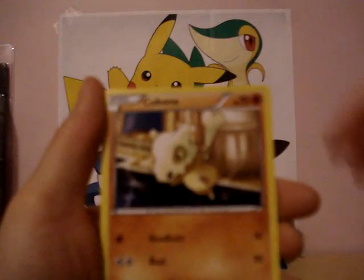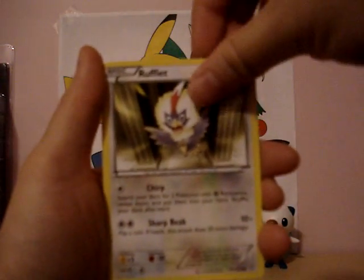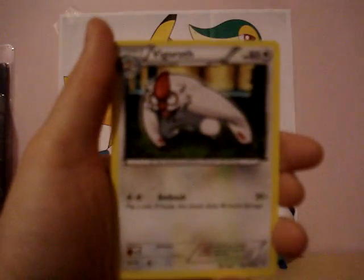Hoppip, Keybone, Gibble, Rufflet, Wormpole, Durant, Ninjask, Vigoroth, a Magmar Reverse, and a Terrakion EX.